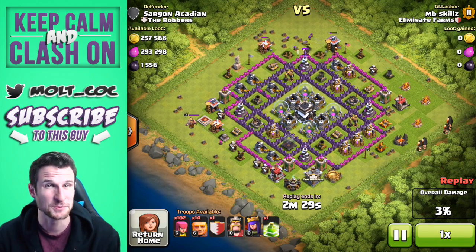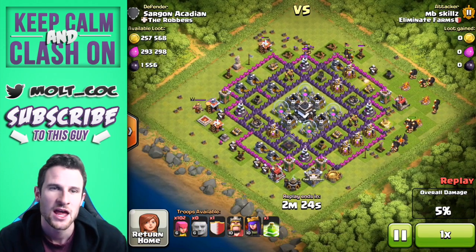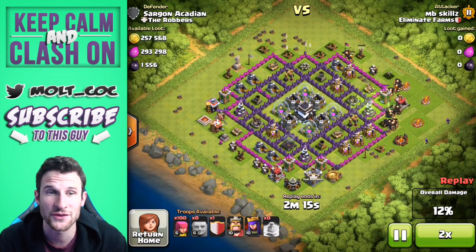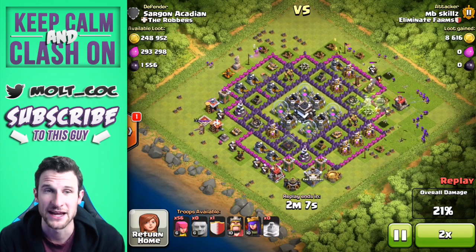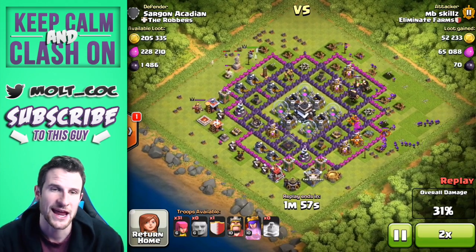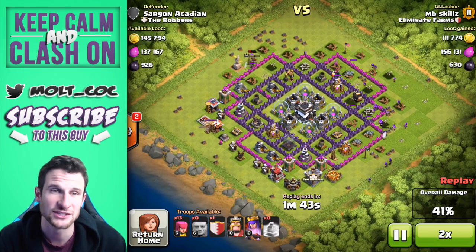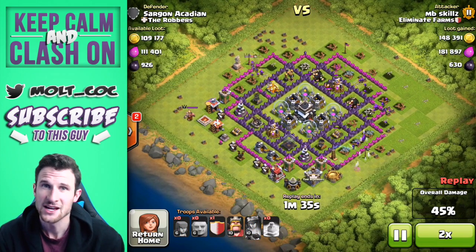What's going on right now is we've got MB Skills as the attacker, dropping off all of these giants from the top. This is a GARCH attack strategy and they're not just going for the collectors — they're going ham, going after the entire base. All the giants are in here trying to get into the middle of the base, clearing out some of these buildings, and dropping in some archers with about 24 of them left to save towards the top.